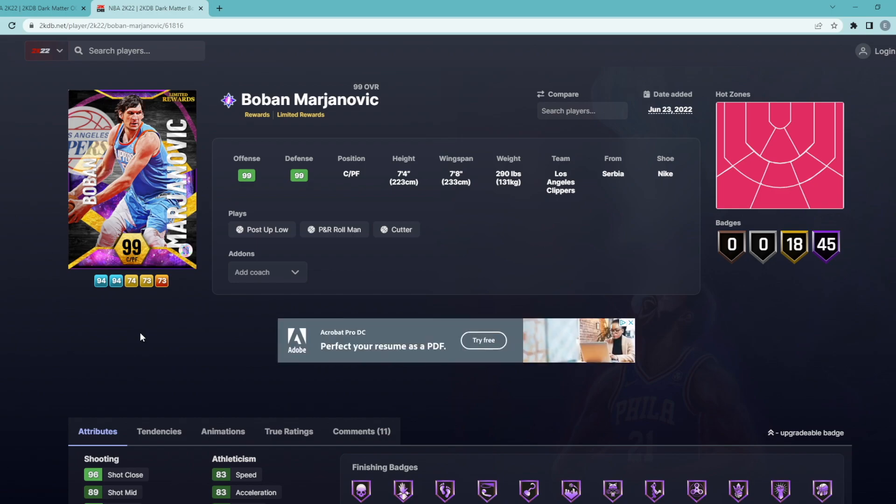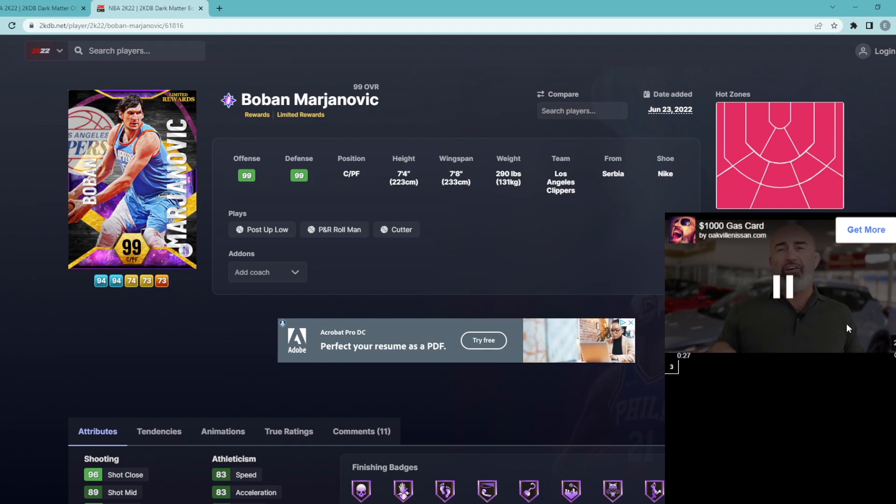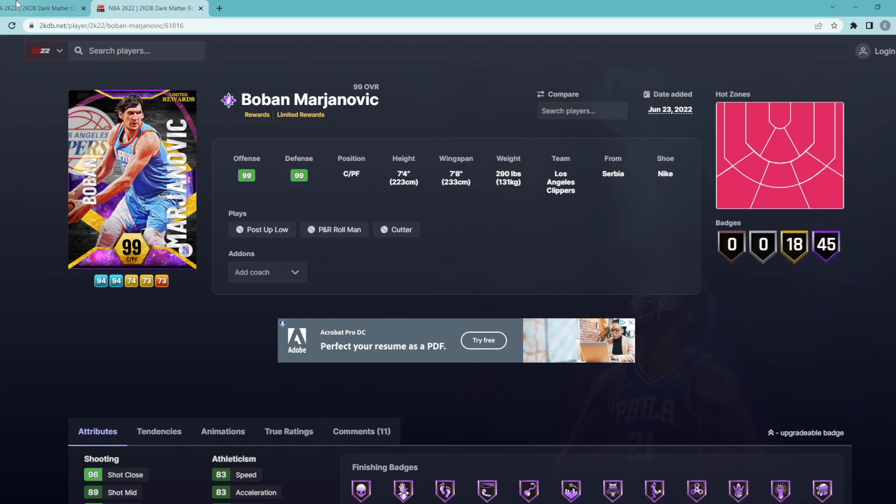If you're looking for a really good free power forward or center card — maybe someone off the bench to match up against guys like Taco, Yao Ming, or Manute Bol — and you struggle against those in Limited, it might not be a terrible idea to go ahead and get this Boban Marjanovic.